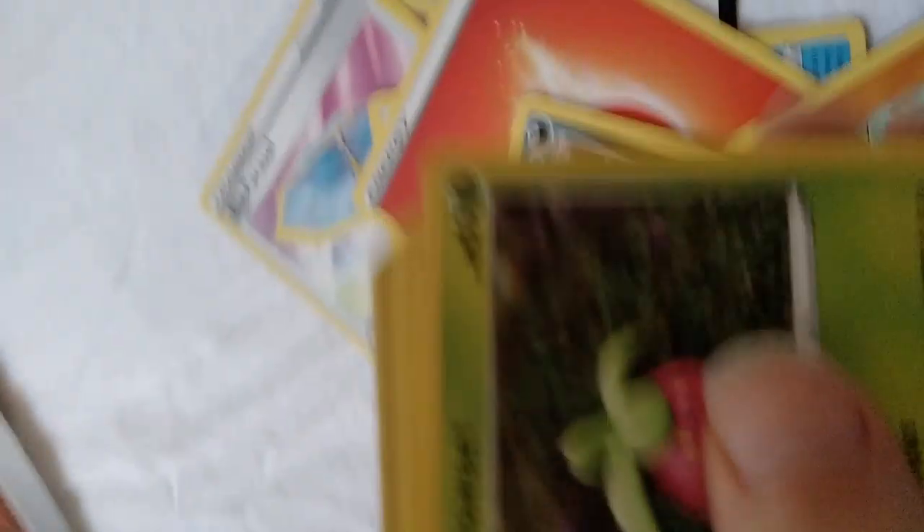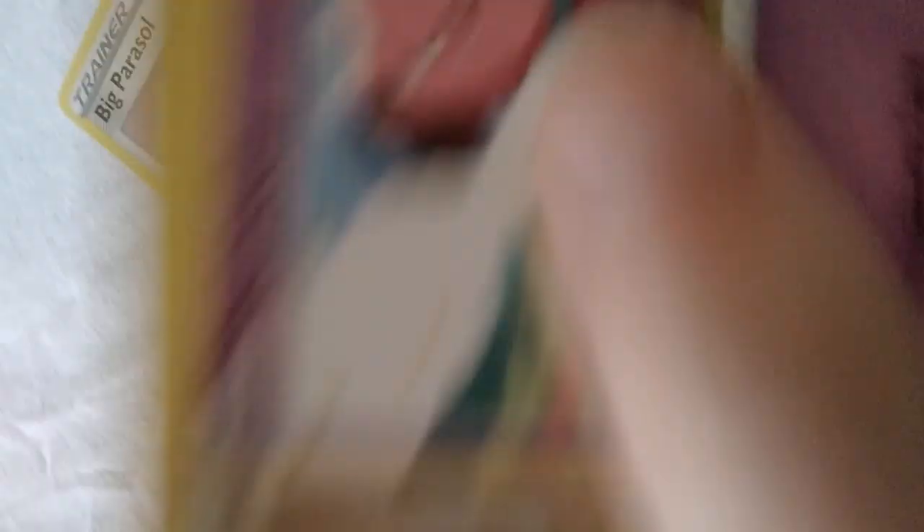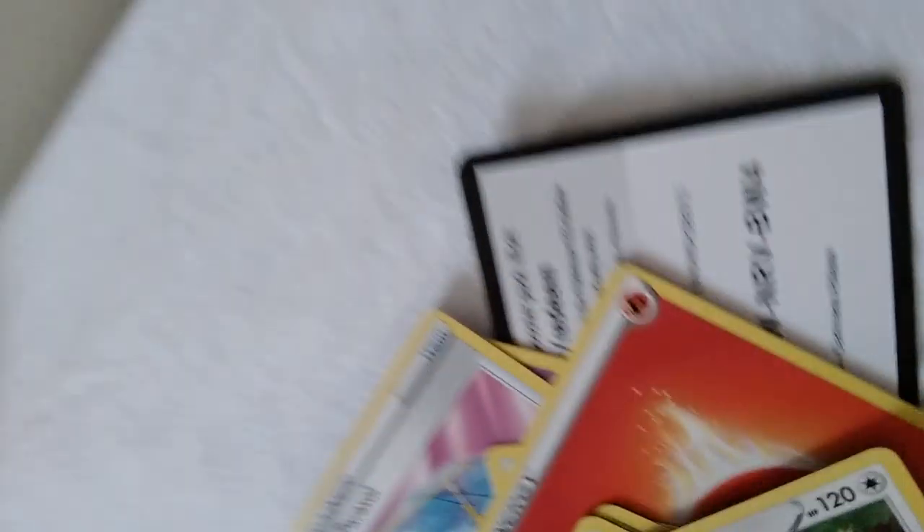Isn't that a regular rare in a different set? Uncommon. Shenotic, Big Parasol, Toxapex, Fire Energy, Larvitar, Nickit, Bounsweet, Snubble, Meltan. Bounsweet Reverse Holographic. And Greninja regular rare — gosh dang it.